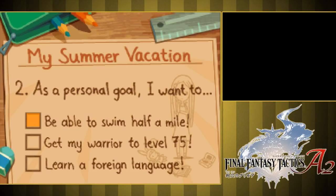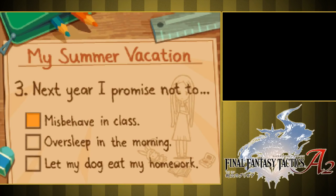Personal goal — I want to be able to swim half a mile. Well, I still can't swim. Foreign language — I still don't know any languages but English. Get warrior to level 75. That's me. Next year I promise not to misbehave in class. Oversleep in the morning, let my dog eat my homework. Well, I never had a dog, and I never really misbehaved in class. Didn't really oversleep in the morning either.